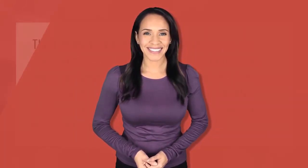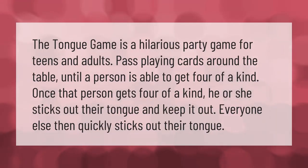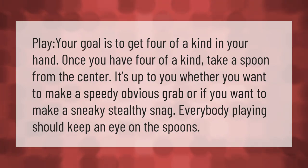The tongue game is a hilarious party game for teens and adults. Pass playing cards around the table until a person is able to get four of a kind. Once that person gets four of a kind, he or she sticks out their tongue and keeps it out. Everyone else then quickly sticks out their tongue.